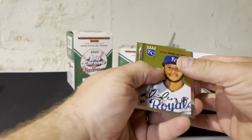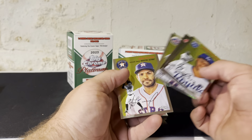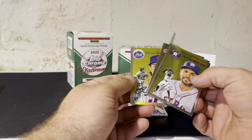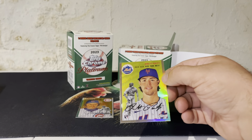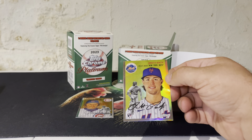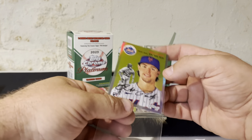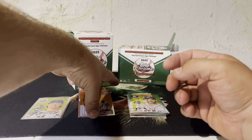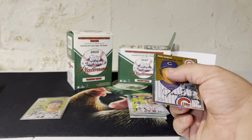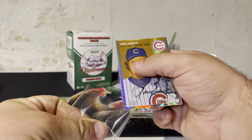Pack three — I got a refractor here, it looks like. Velasquez, Guerrero, Jose Altuve, and there's a Brett Beatty rookie refractor. It's a nice card. Very nice. I'll sleeve up the Beatty refractor — nice and centered — and also the prism refractor of Ron Santo, just so they're all sleeved.